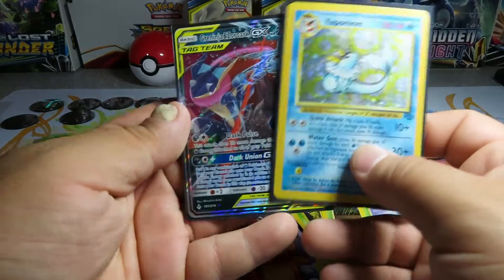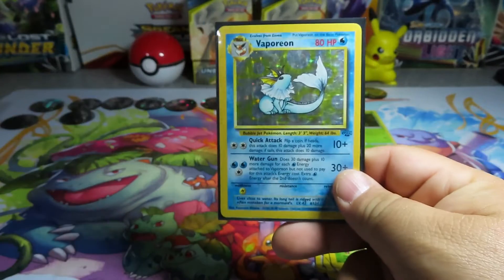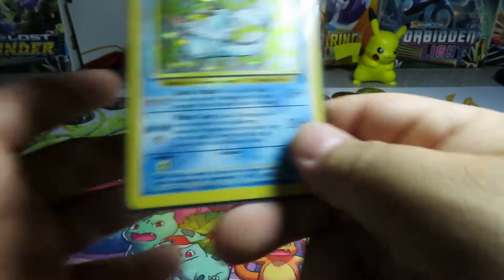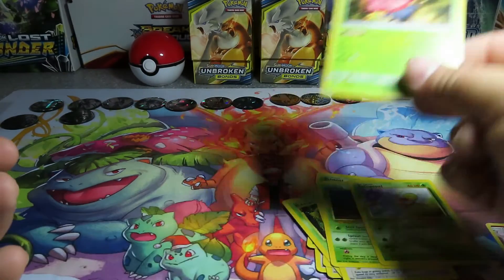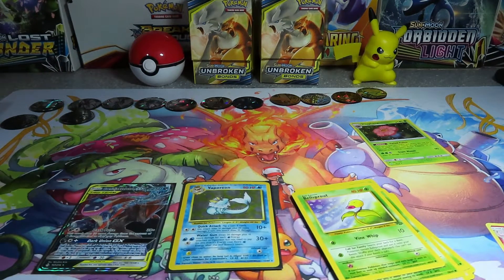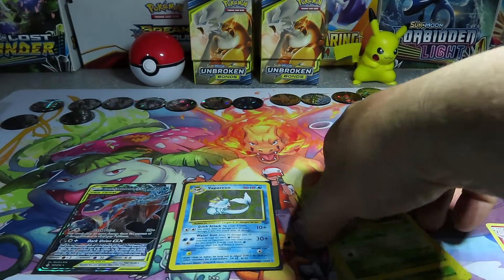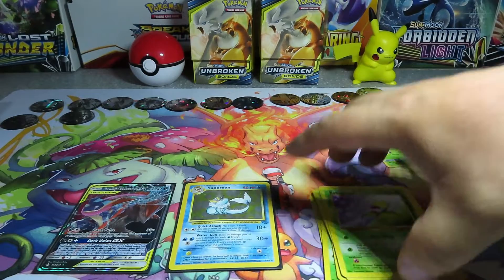I can deal with the Vaporeon. So all we got today was a Greninja Zork GX and a Vaporeon Jungle holo - it is not shadowless, there's a shadow you can see right there. We also got a holographic Vileplume. I hope you enjoyed - stay tuned, I'll see if I can have some more vintage booster packs coming in. It was not a first edition but I'm looking for some of those next. Please comment, like, share the video and let me know what you want to see next. Have a great weekend, bye!